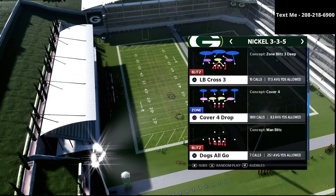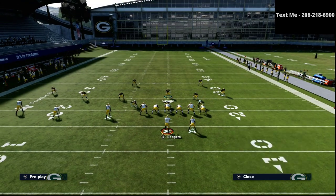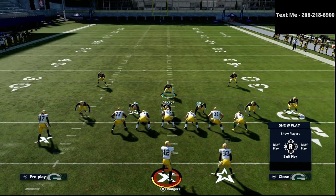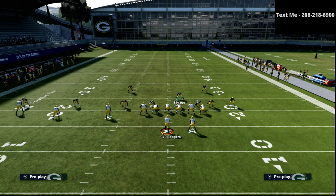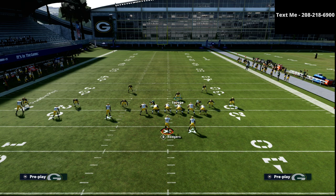The thought process and theory behind this defense is essentially we want to play cover four to the wide side of the field and cover two to the short side of the field. Practically, we're going to shift our defense to the right, crash our defensive line out, and from a secondary perspective we're going to play essentially cover six right. We're going to put the corner on the right side in a cloud flat and then put the safety on the right side into a deep half.